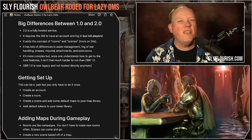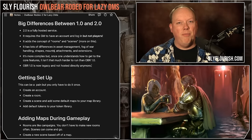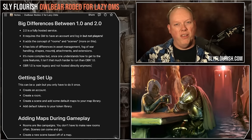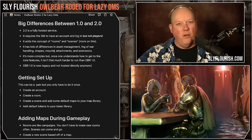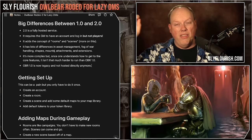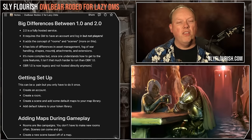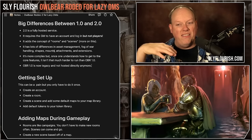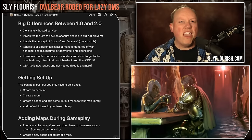The update created two new metaphors — rooms and scenes — and this is where the complexity increased. Rooms are like a table for one particular campaign, so you can have multiple campaigns with their assets separated. I had a Shadow Dark room, an Empire of the Ghouls room, a Scarlet Citadel room. Scenes are like individual maps within that room. You can even have tokens laid out on maps and save them so you can return to them.